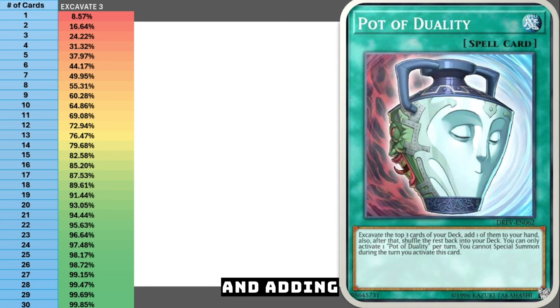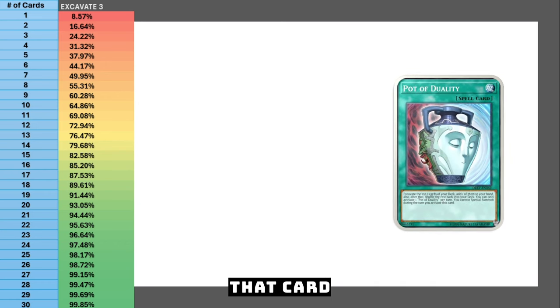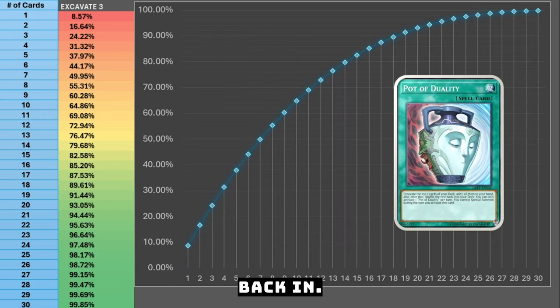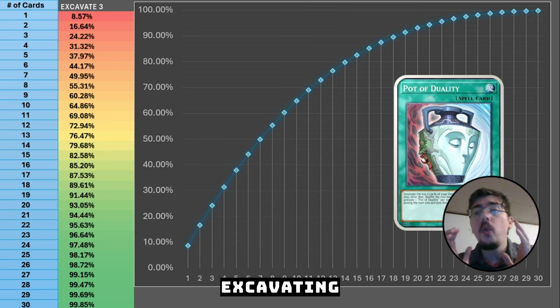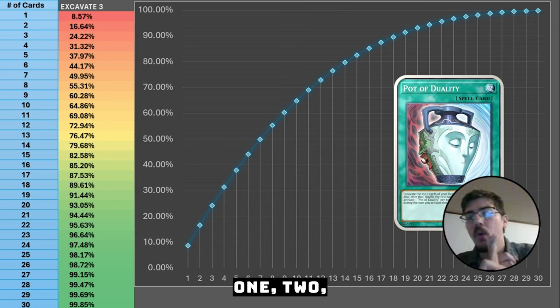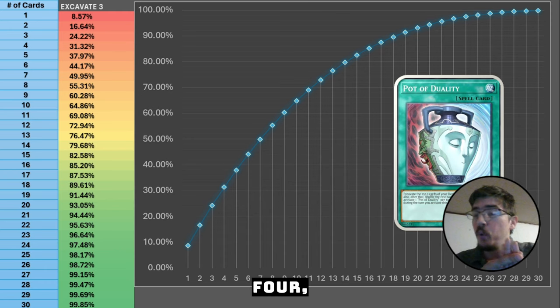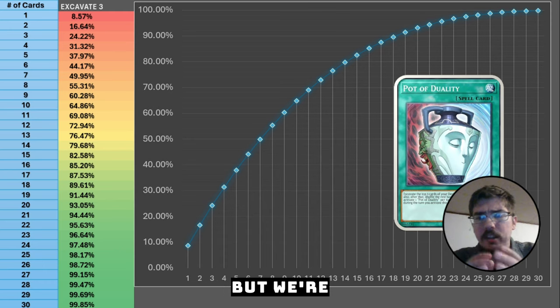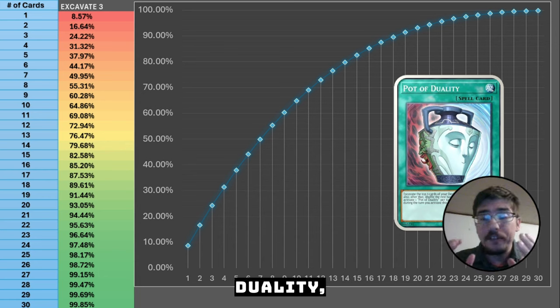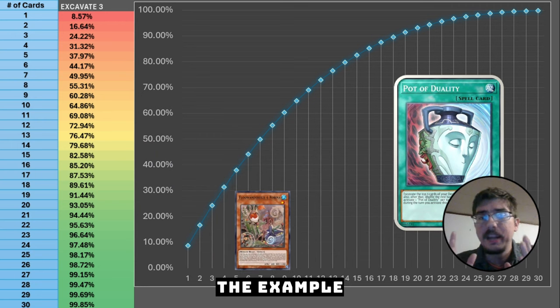Pot of Duality: you excavate the top three cards of your deck, add one to your hand, and shuffle the rest back in. You can't special summon the turn you activate it. I did a whole excavating video breaking down the math between excavating one through five cards - I'll link that above if you want more on excavation math. But today we're focused on pot cards, so let's dive into Pot of Duality.